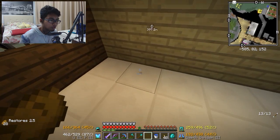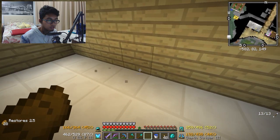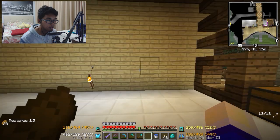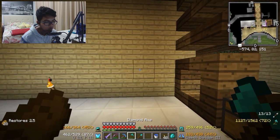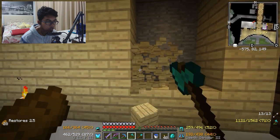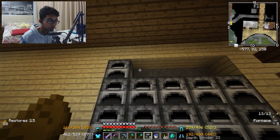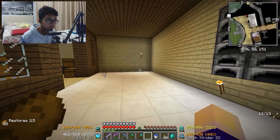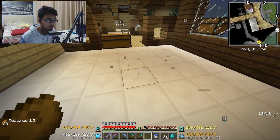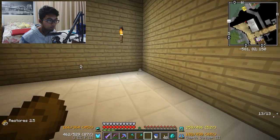Plannya gini, guys. Gue mau taruh kayak kabinet-kabinet gitu, atau kayak meja-meja dapur, disini, sebelah sini, sebelah sini. Dan disebelah sini mungkin gue bakal taruh furnace ya, guys. Karena pasti gue bakal butuh furnace banget. Jadi, gue berpikir kalau kita lubangin dinding disini, kita taruh furnace ya, guys. So, we're gonna place all of these. Atau bagian tengah sini lah — gue bakal taruh meja makan ya. Oke, jadi kita bakal bikin bagian kabinet-nya ini.